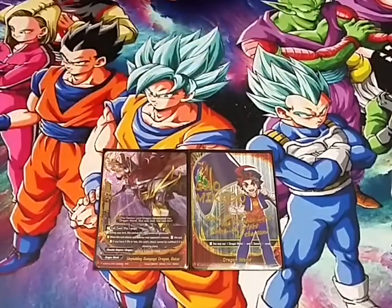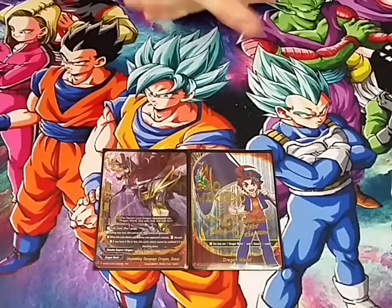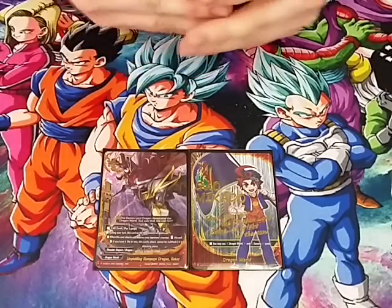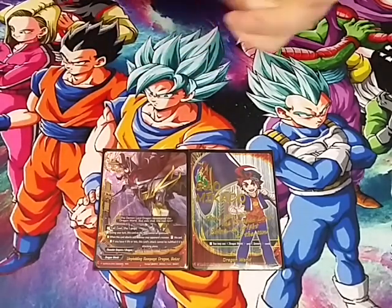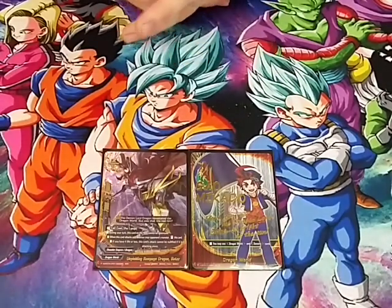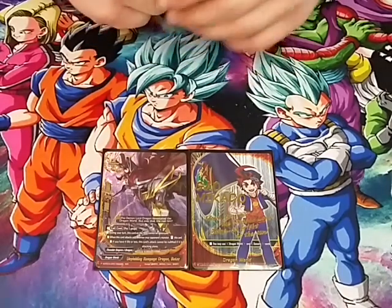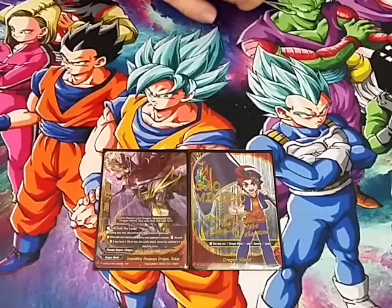My buddy is the Unyielding Rampage Dragon Bot. He is the 7-3-4 size 2, pay 1 gauge to call. Naturally it can't be destroyed, like all the other bosses out thus far. When he attacks and destroys your opponent's monster, you can stand it. And if you're at 4 life or less, this card's attack cannot be nullified if it's attacking alone.